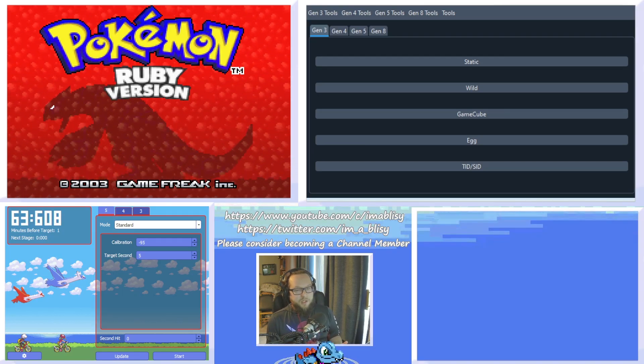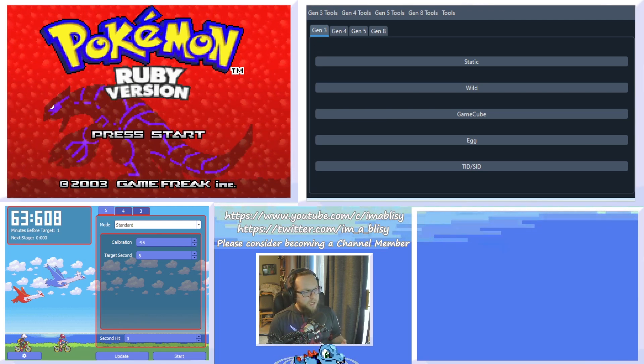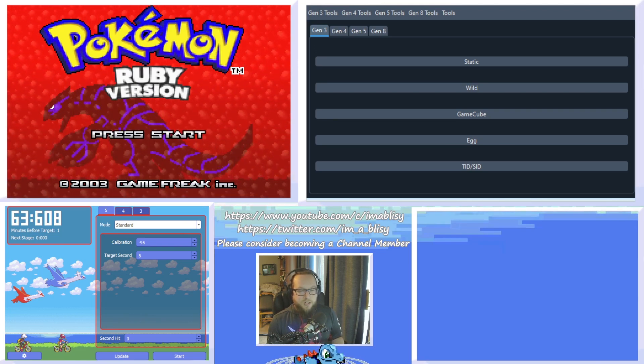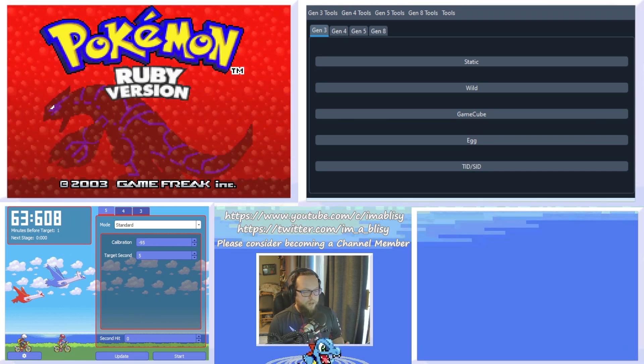Hey everyone, today I'm going to be teaching you how to RNG manipulate static encounters in Pokemon Ruby and Sapphire. This is a little bit different from how RNG manipulation is in Emerald, and very different from how it is in FireRed and LeafGreen. If you're interested in doing it in those games, I've made videos on both of them, so you can check the links in the description or the cards at the top of the video.